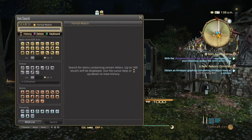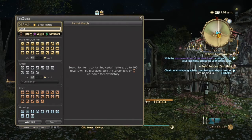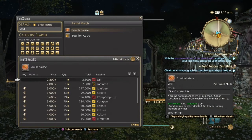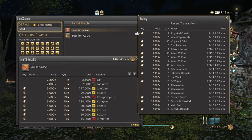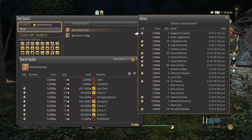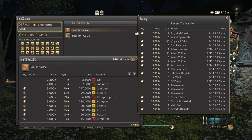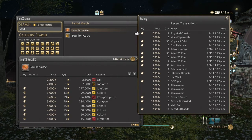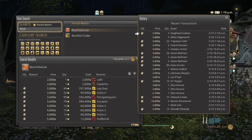Blue Base is pretty cheap right now and I haven't really cared to make it anymore. But if you're still in A Realm Reborn content, Blue Base is one of the items you'd want to sell — crafters who aren't level 60 yet will most likely turn to Blue Base.